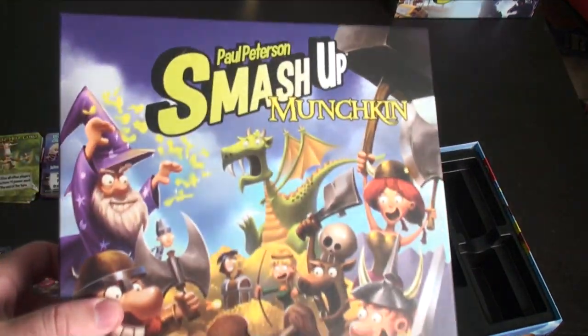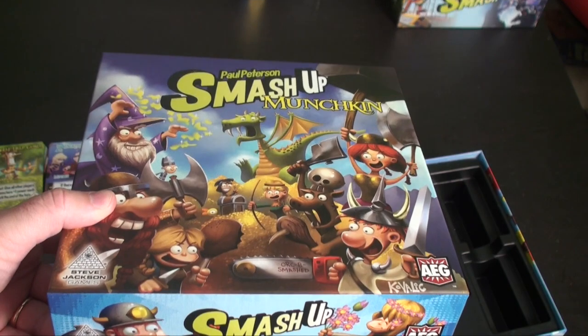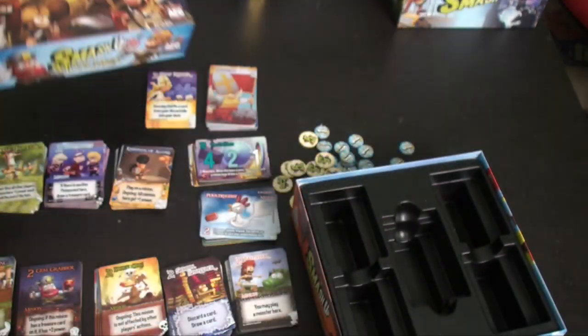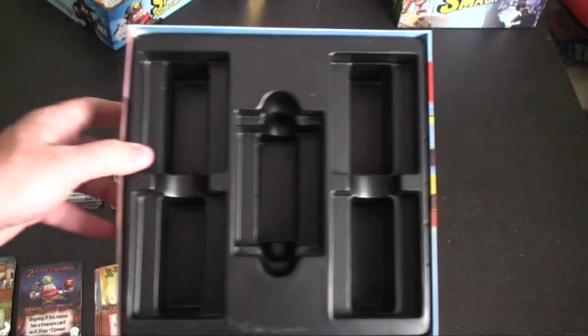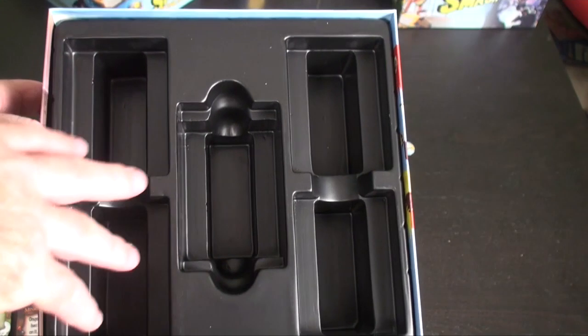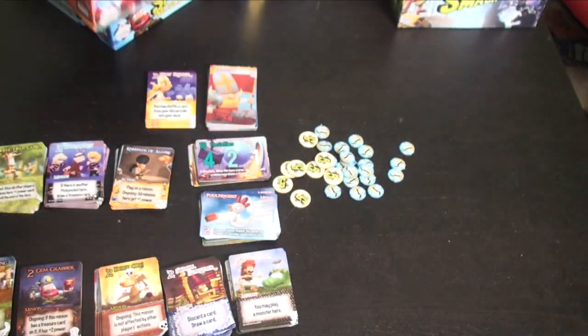Here is the Smash-Up Munchkin set. It comes in a little bit bigger box than even the base set or the other ones — not quite as big as the Big Geeky Box — but this will be set on the Munchkin series. This is what the insert would look like.